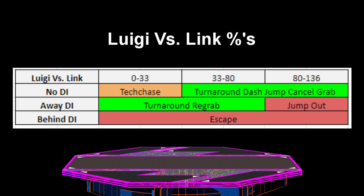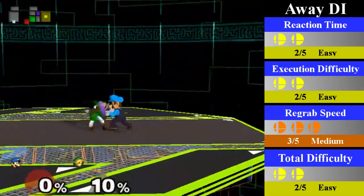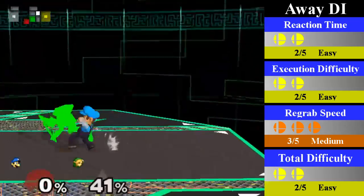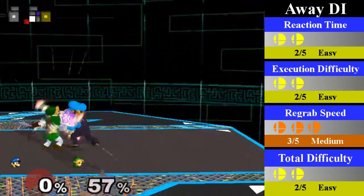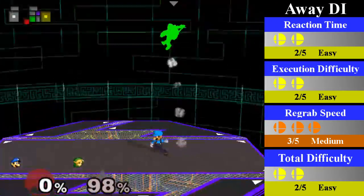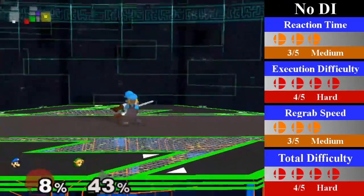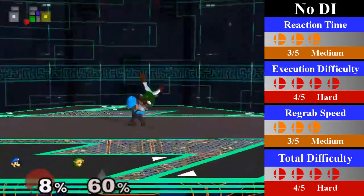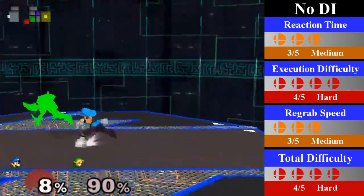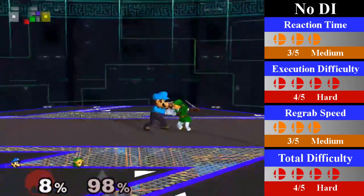Luigi's down-throw chain grab on Link is a large but difficult chain grab that can start as low as 0% and go as high as 136%. Link can also escape at any point by doing behind DI. For away DI, Luigi can regrab from 0-80% by doing a turnaround regrab — this is a bit difficult at low percents but gets easier as it goes on. You can end this with an up smash or an aerial. For no DI, Luigi can regrab from 33% to 136%. This is very difficult as you need to hit your smash turn and be very quick on reactions and execution, and it doesn't get much easier as time goes on. You can end this with a running short hop fair.